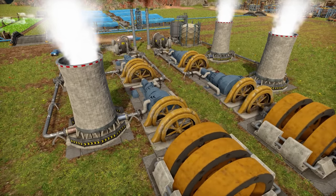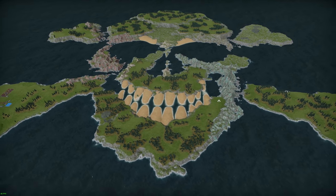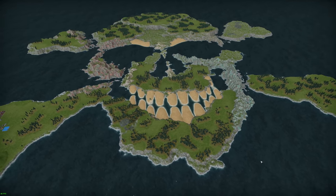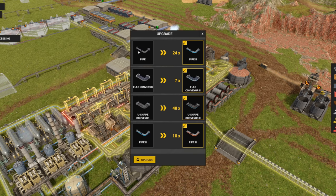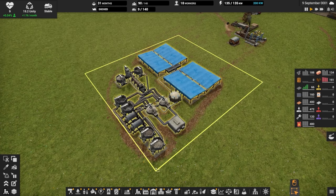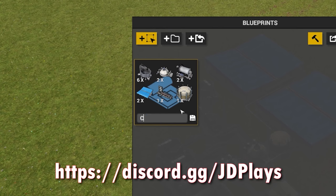The biggest update is the new map, Insular Mortis — or island of death — along with a few other quality of life changes: the upgrade planner, so no more hunting for that one belt segment that's one tile long holding up production, along with blueprints now being part of the game. That means I will be sharing blueprints in the near future. Join my Discord if you want to get your hands on them early and also leave some feedback.